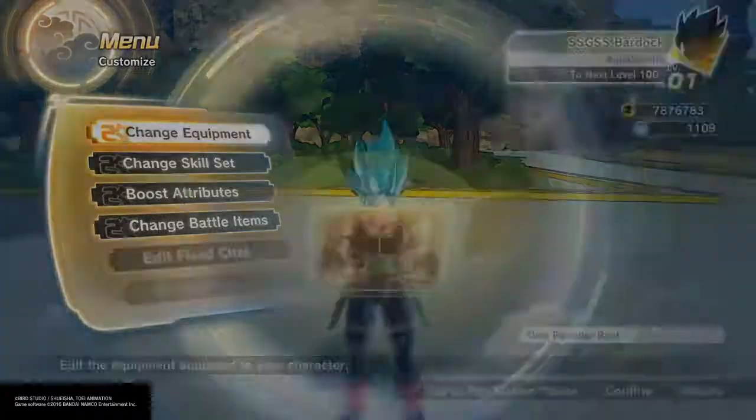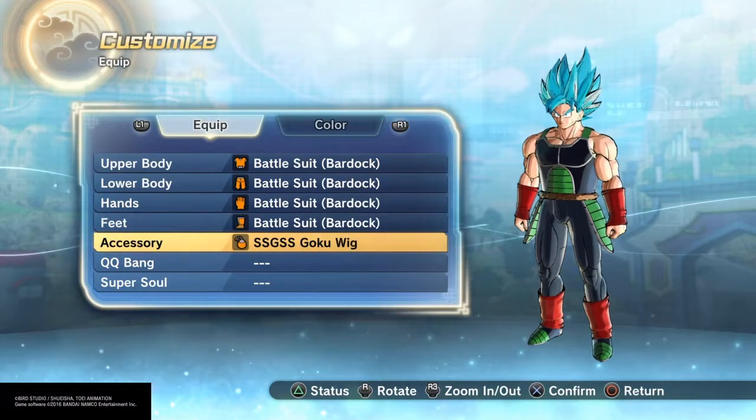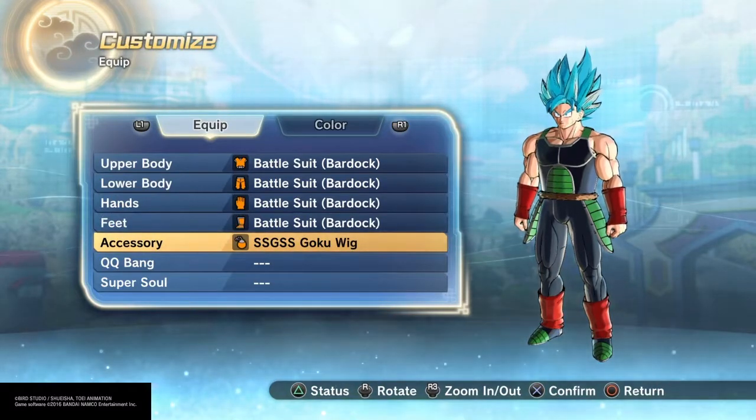For his equipment, I gave him Battlesuit Bardock all the way down. And Super Saiyan God Super Saiyan Goku wig is his accessory.